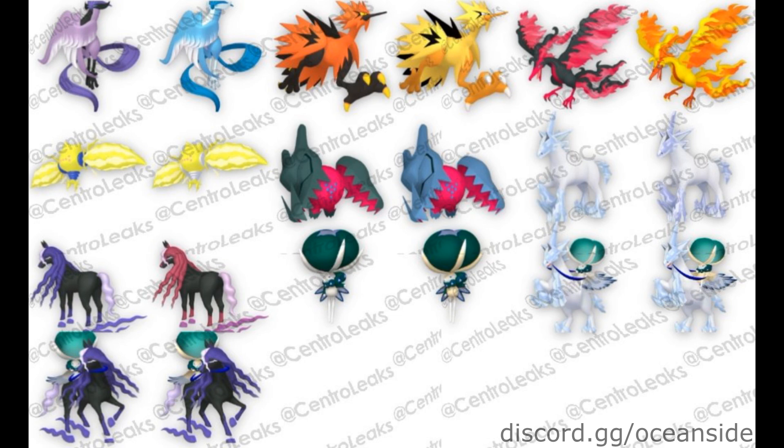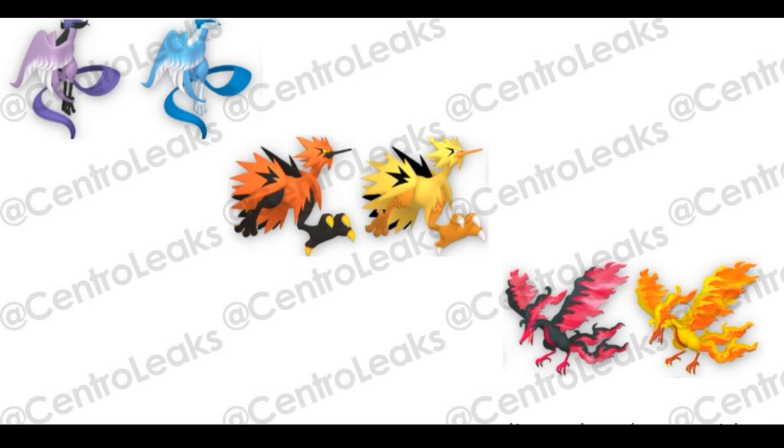Calyrex will be riding on a horse, and Calyrex's Shiny isn't anything too special either. The second horse's Shiny goes from purple to reddish-pink hair, kind of like a red velvet. I don't really know why they went with this design choice, but we'll have to see how good these are. The next and final picture we have for now is another close-up of the Galarian Birds as their Shiny.